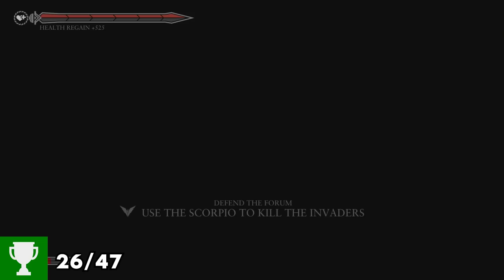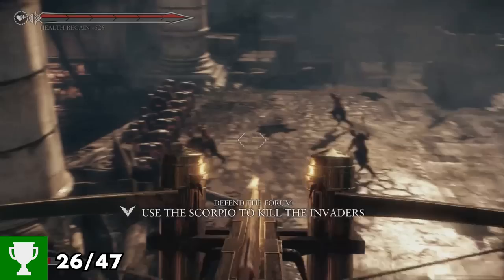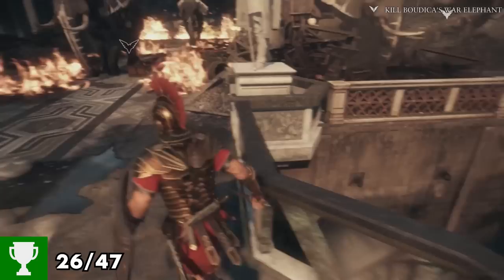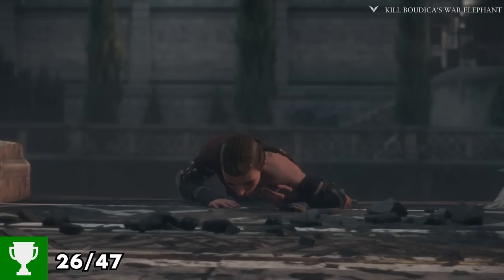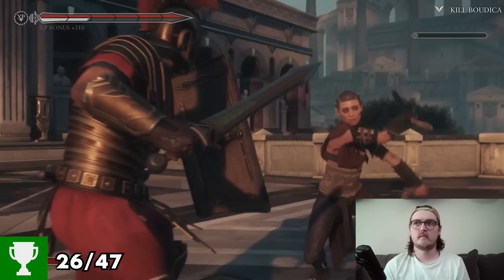After killing both of the Emperor's sons, there was only one thing left to do — kill Nero himself. We then meet back up with our commander Vitalian. Vitalian and Marius set out to rescue Rome from the barbarian destruction with the death of Boudicca, who seeks revenge for the treacherous murder of her father King Oswald. Storming through Rome, killing every barbarian we come across, eventually leads us to Boudicca.